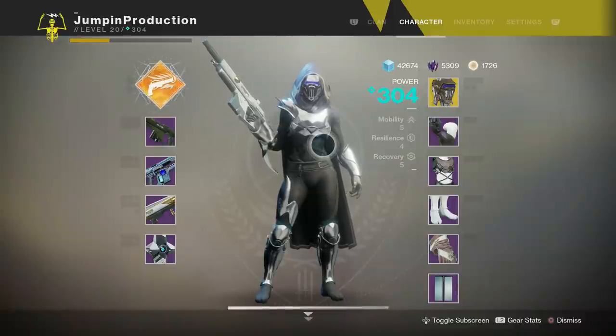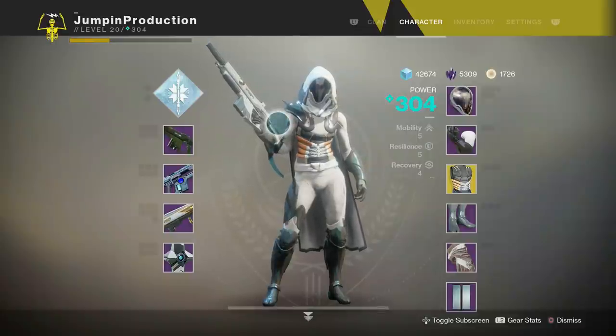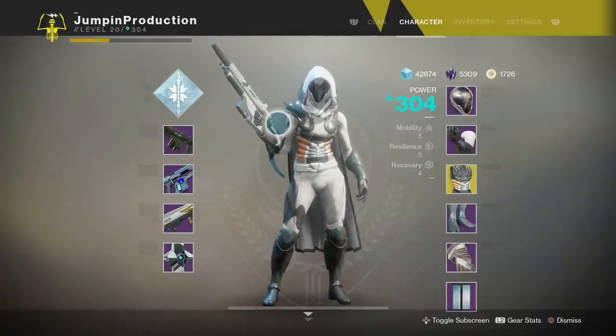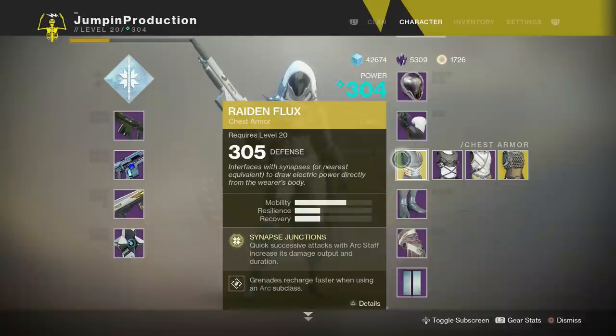Now let's talk about the Arc Strider — there's a lot to cover and it's a lot of fun to play. For the PvE setup, I love the Arc Staff. It does crazy damage, clears entire areas of enemies, and deals great damage to bosses. It's a fantastic super for PvE. In PvP though, I hate using the super — I always get team-shot immediately. But the subclass itself is still fun and viable in PvP, and I'll explain why.